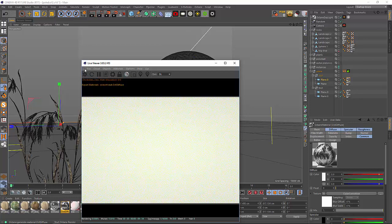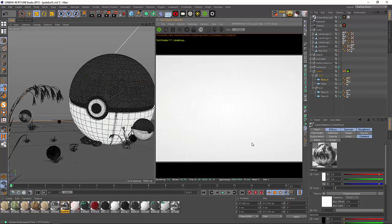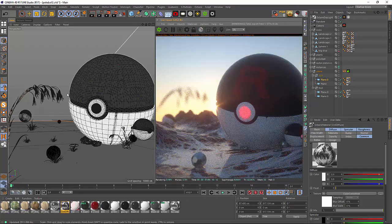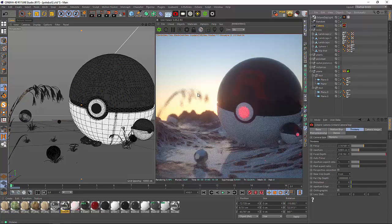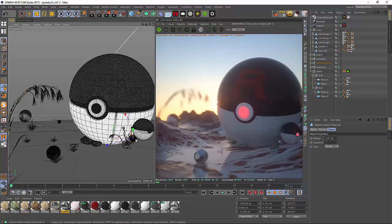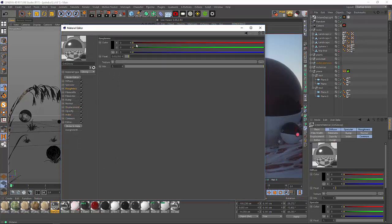If we start the live viewer real quick — there it is. My camera has an f-stop of 2.7, so it's not super shallow but you'll get some nice blurriness. These platonic shapes here I just added for a little better composition. The metal texture is just a glossy material with a really high index and a little bit of roughness, so it's not totally a mirror — it's more rough.